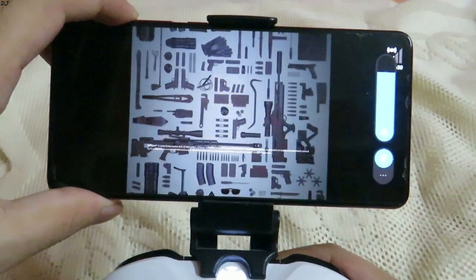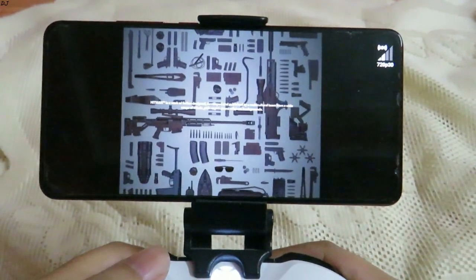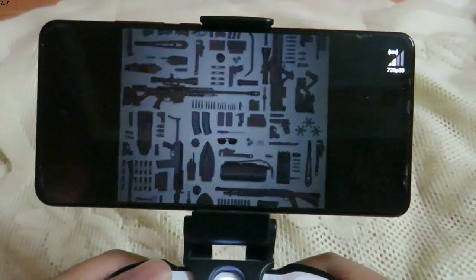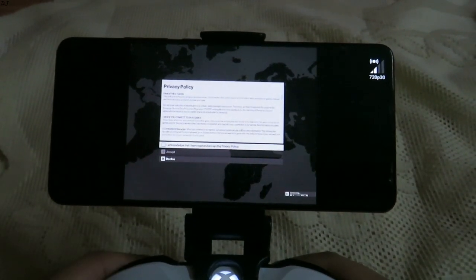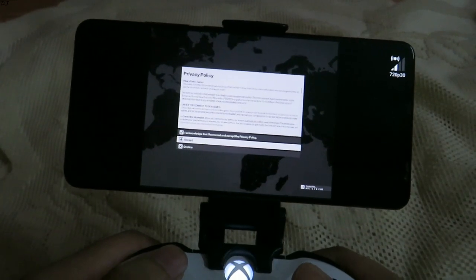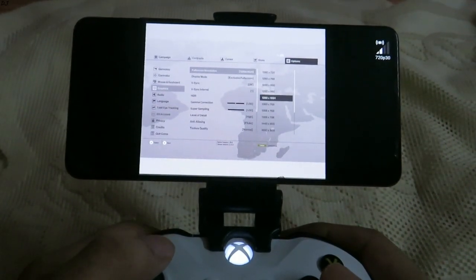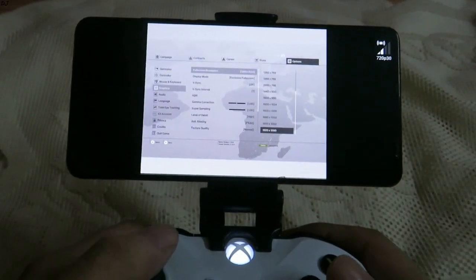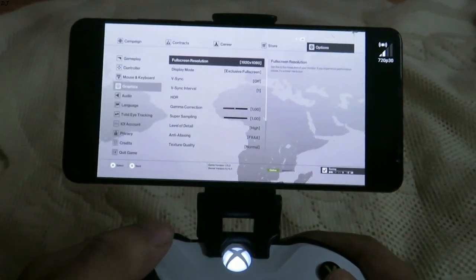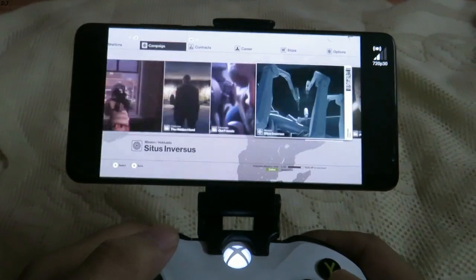I've already created a beginner's guide video, so if you're new to this service you can watch that. You need to own the game in order to play it — this is not a free-to-play game. You can see the signal reception here. I'll try to minimize these black bars on both left and right side. Let's go to graphics settings and change the resolution to Full HD.